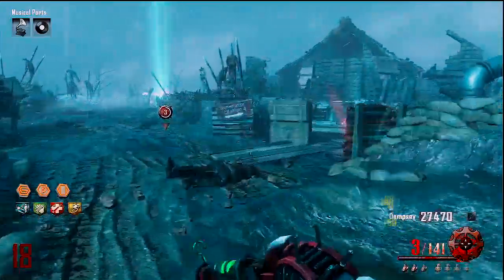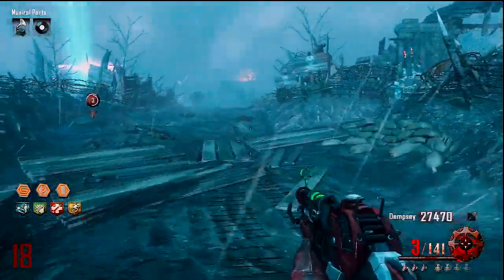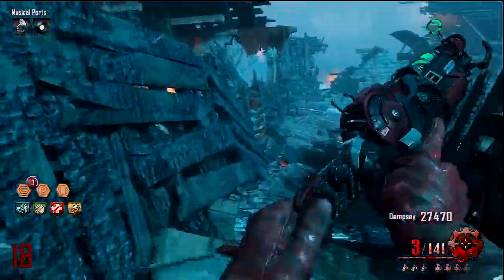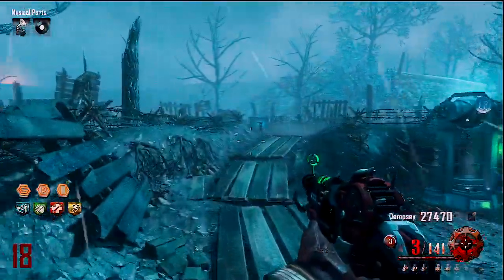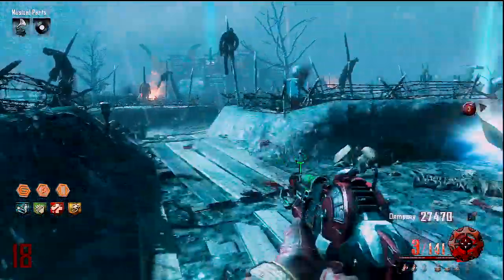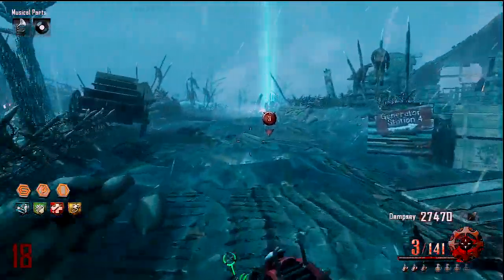The first chest location is right beside Juggernaut. I just filled it up and now it disappears. I ran around one more time just to check, and as you can see, the box is gone — it closes and then goes into the ground. You'll know you've filled it up when the box closes and goes underground.